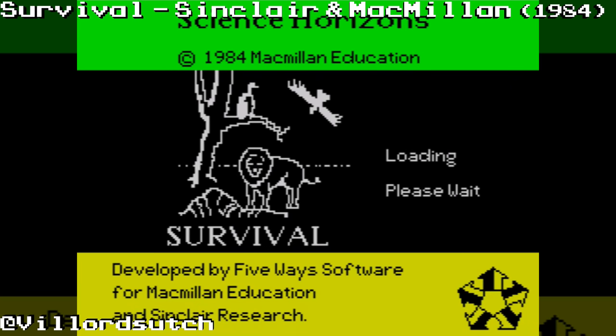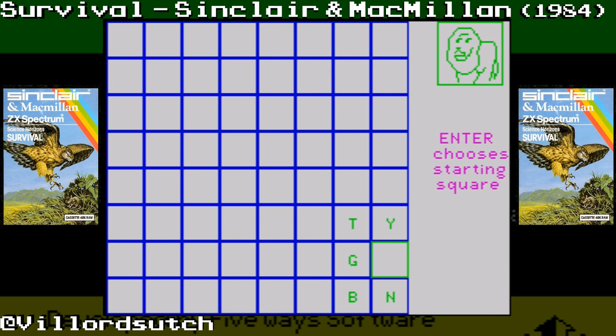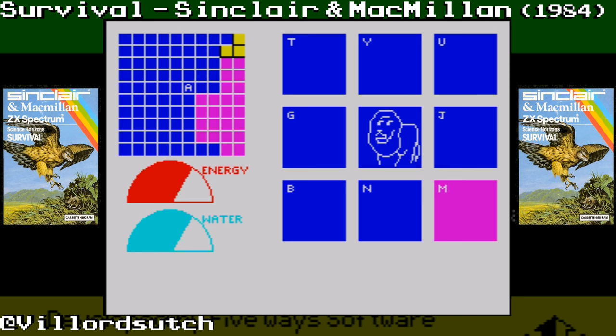I'll go back in and I'll pick a different animal. Shall I pick a lion? I'll pick a lion this time. Now, you can pick where you want to start on the map. However, you can't see where you are going to start. So I could technically drop myself into a pile of shit. I could put my lion in the middle of a town. And I have dropped myself into a pile of shit — I put my lion in the middle of an ocean.